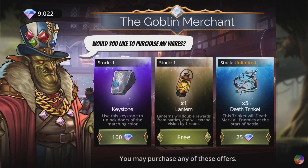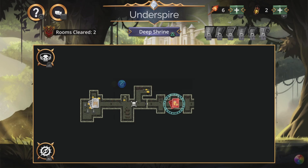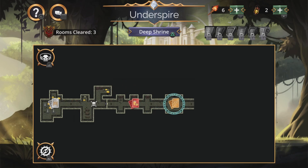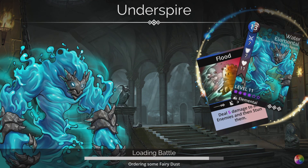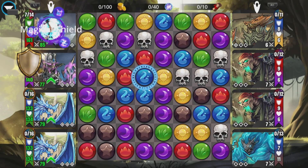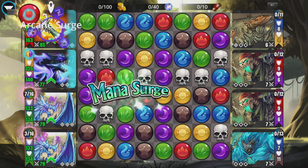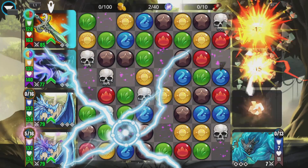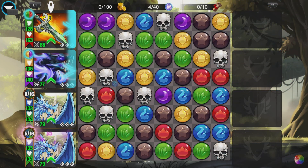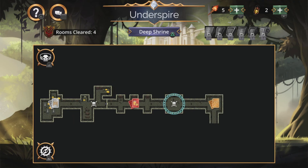Let's grab our free lantern from Sluggy McSlugface and we'll be on our way. Broken Barge — not a lot of good, is it? Down to battle. Click purple as soon as we can to get our Christinaxes ready, and next round ready to go — done. Anywhere will do because everybody's going to be dead. Happy days!